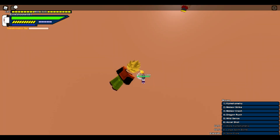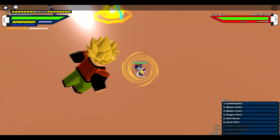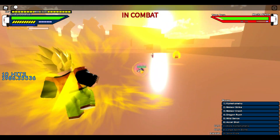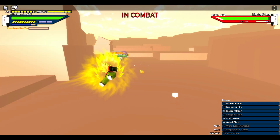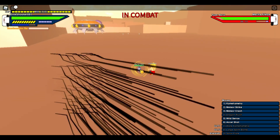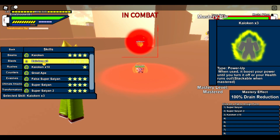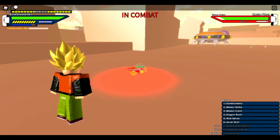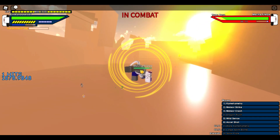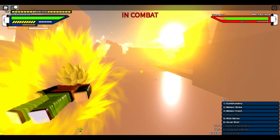When you master a form, I think there could be a slight boost. For level 200 forms like Super Saiyan — that's a 2x boost — so maybe once you fully master it, it becomes a 2.25x boost. With Super Saiyan 2 or the other level 300 forms, maybe it becomes a 2.6x or 2.55x boost or something like that. Just something to make it feel cooler and more rewarding.